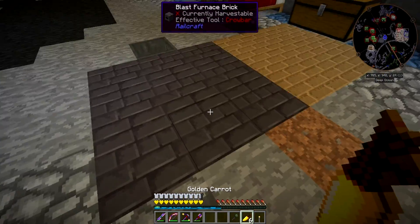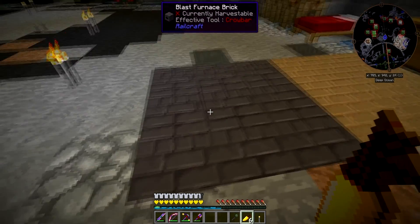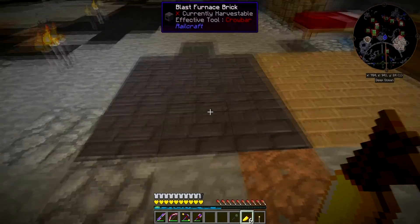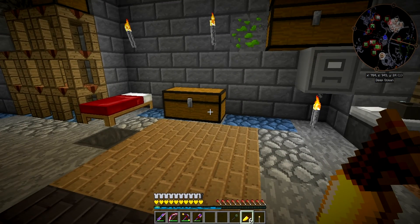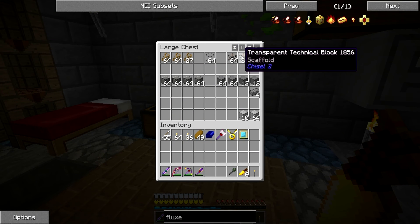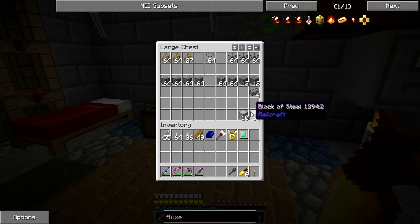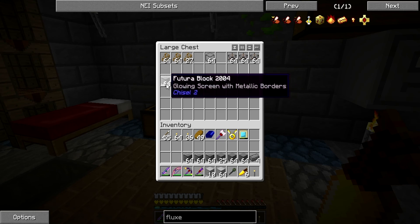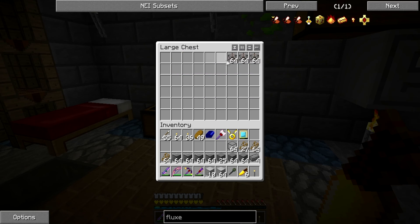I've set up a coke oven and a blast furnace — the coke oven to make coal coke, and the blast furnace because we need steel. This is what we're going to be using for decoration today. I'm going to grab all this and then make my way back to the middle and we'll get on with it.